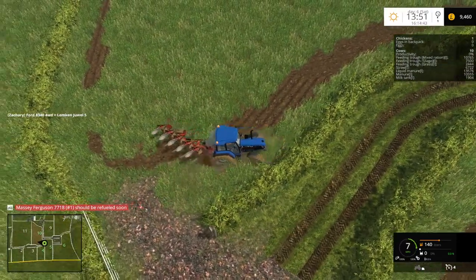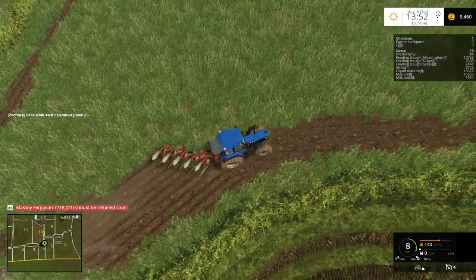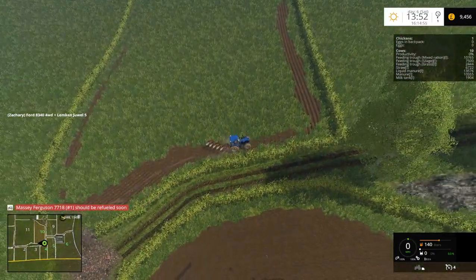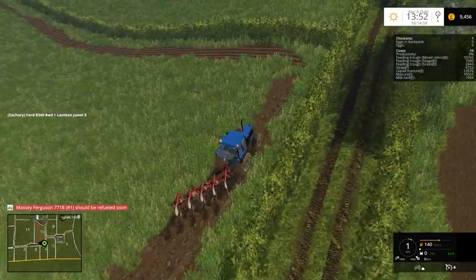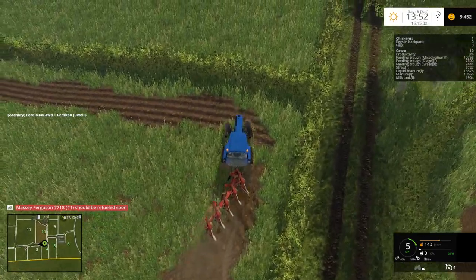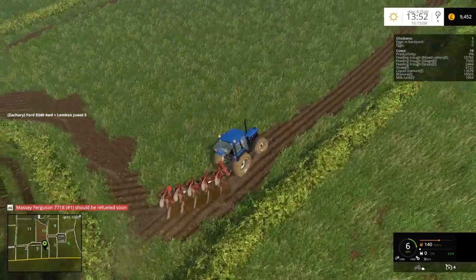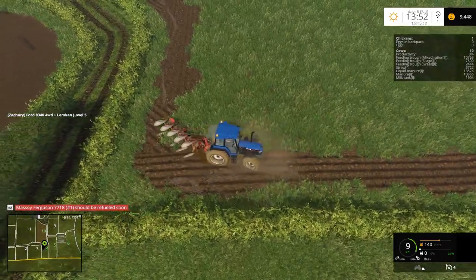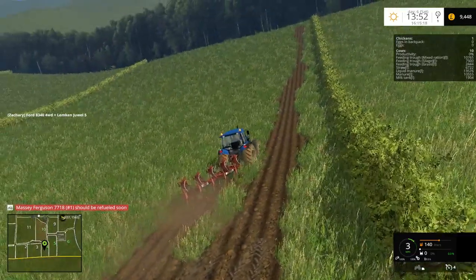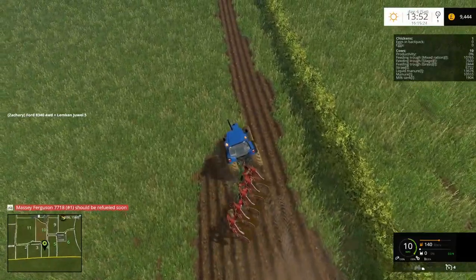I don't think the 8340 is too much, but I think this plough might be a bit much for it. If you look how good that side is, and look how good that side is — it's missing loads on that side and getting quite a bit this side. It's obviously not doing something right. These fields are very small to try and plough up, that's the only problem. The irritation of when you just miss a bit because I didn't leave any overlap.